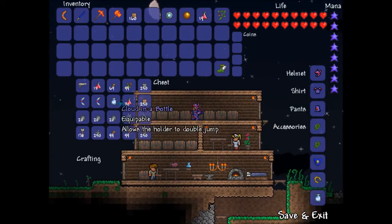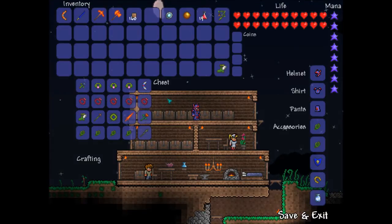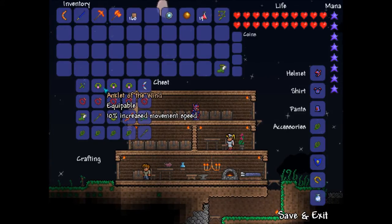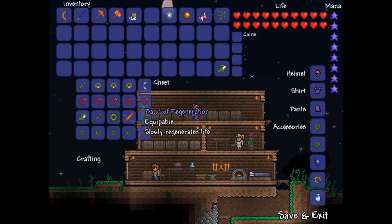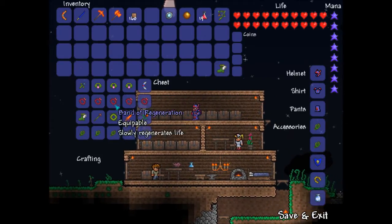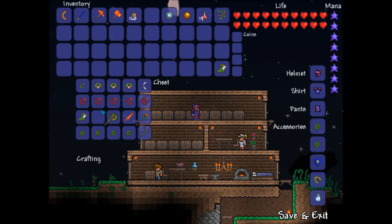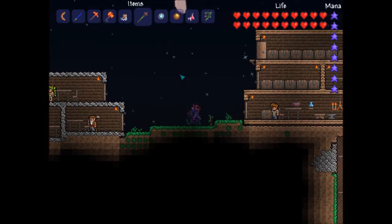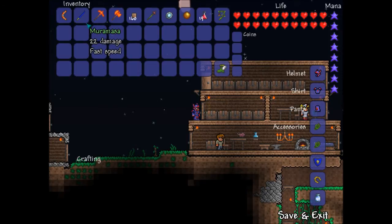I've got some healing potions that restore 200 life for when I'm fighting bosses. I've been in the jungle and found a lot of stuff: increased movement speed, spawn with max life and mana, and Band of Regeneration — got five of those. I also got great grass and lots of stuff in there. One weapon does a lot of damage — it's 20 — and the Muramasa is 22.